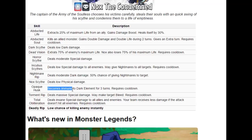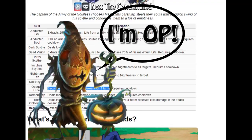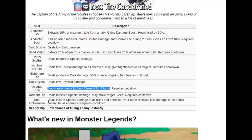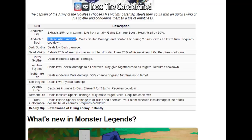He also has Opaque Husk, which makes him immune to the dark element for 3 turns — pretty good since he's a dark monster going up against other dark monsters in team war. And then there's Total Obliteration, which deals insane special damage to all allies and enemies. Your team takes less damage if the attack doesn't hit all enemies. So imagine doing Abducted Soul — killing one ally, gaining double damage and double life — and then using Total Obliteration as a last resort. Imagine if it's 1 versus 3 and you win because of these two skills combined. That's pretty amazing.